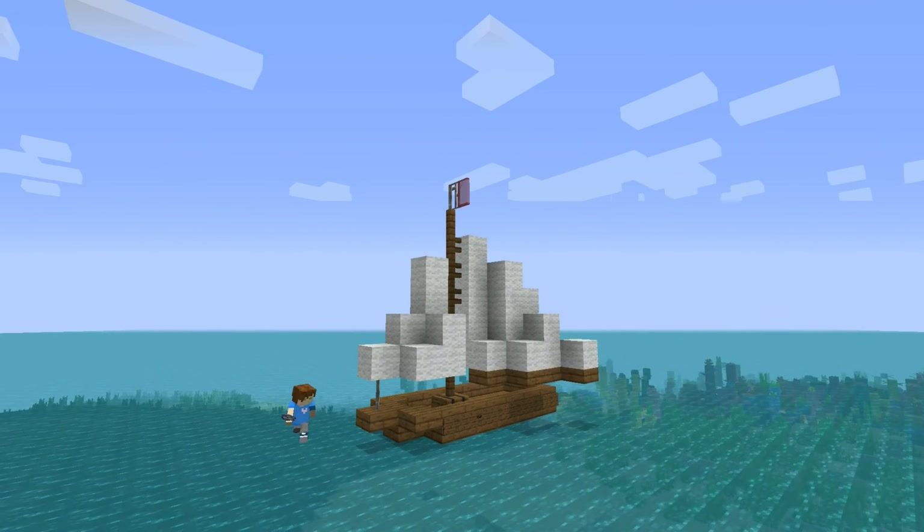In the next step I build the masts out of a barrier at the bottom, 7 spruce fences and on top 1 iron bar and a stained glass pane as a flag. For the rudder I use a spruce fence and 2 end stone walls.